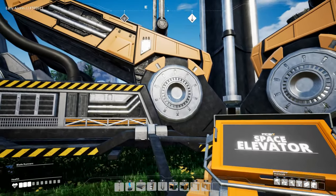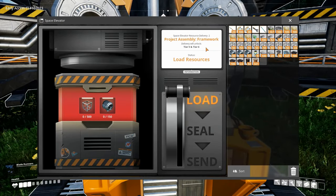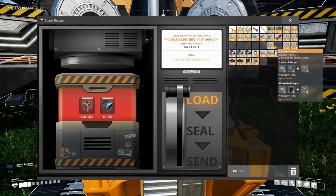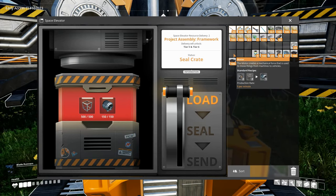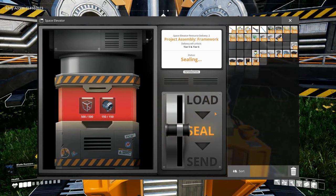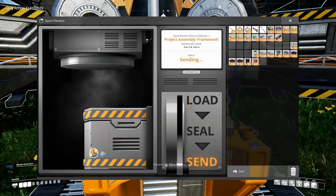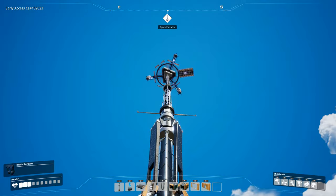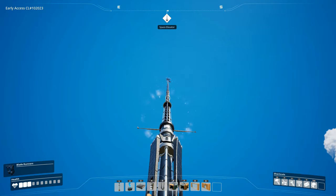Welcome back to Satisfactory! We are over here at the space elevator because it is time to unlock tiers 5 and 6. We're going to load up the space elevator with all of the modular frames and with the motors, which we got production up and running of in the last episode. And then we'll seal it — there we go — and send it off. Very nice, off you go space elevator! Beautiful, absolutely beautiful.